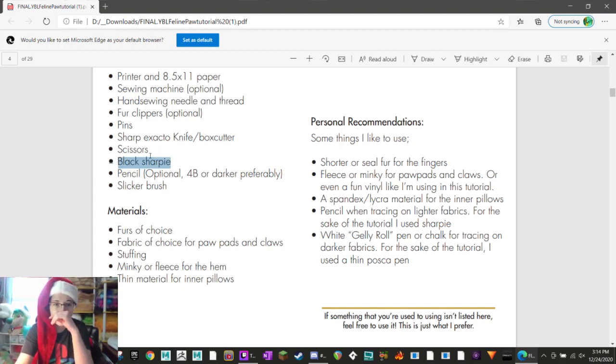Black Sharpie - I don't use Sharpie for anything, I think that's a bad idea. I keep a pen for drawing little patterns and I keep my colored pencils for tracing patterns. Down here she has pencil or a dark pencil, probably for tracing - so that's fine too. Slicker brush - you guys should know what this is, just one of these wire brushes. Mine's got this little turntable so if I want to brush it sideways, that's kind of cool. Materials: furs of choice. I've got all my fur colors here. Fabric of choice for paw pads and claws - I actually forgot to get those. Stuffing - just regular polyfill stuffing you find at the store is fine.